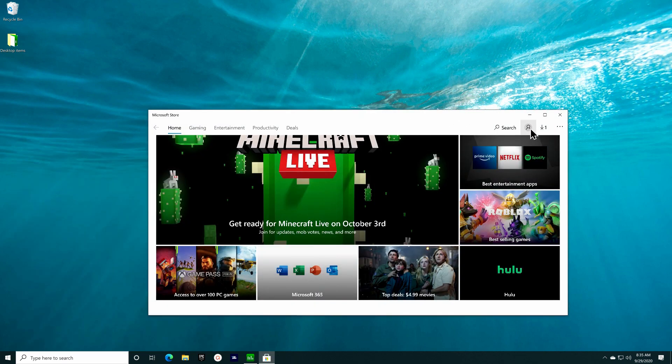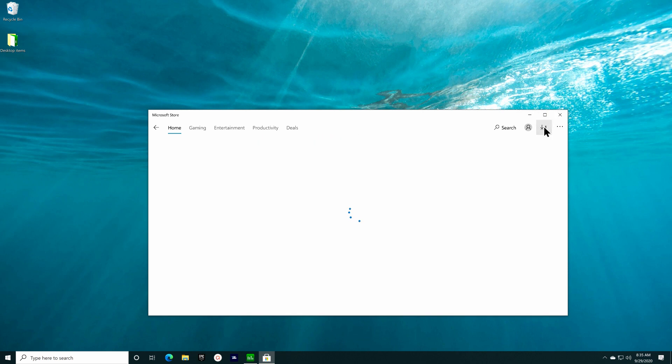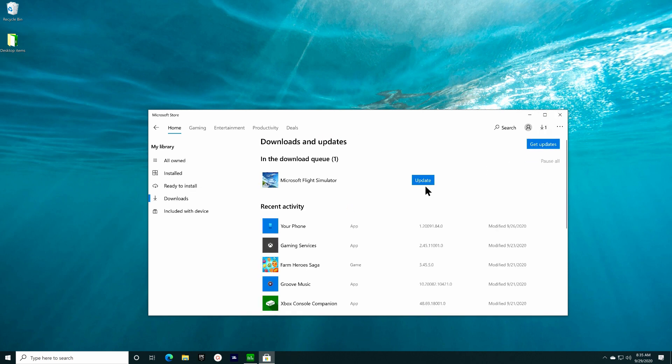Now go into your purchase client manually to perform the update, whether that be Steam or the Windows Store. I bought my copy on the Windows Store so this video is predominantly focused on that, but there are elements here that will apply to both systems. Once in the store, I go to my purchases and find I have an update for FS 2020.